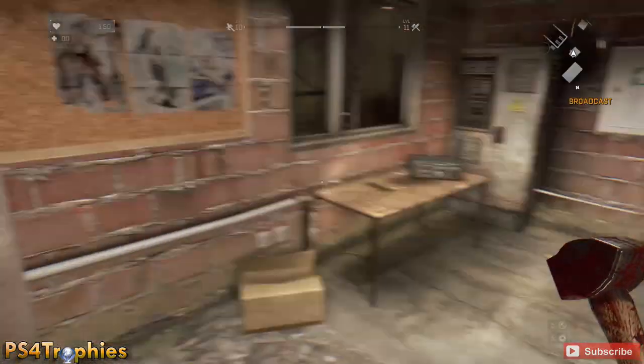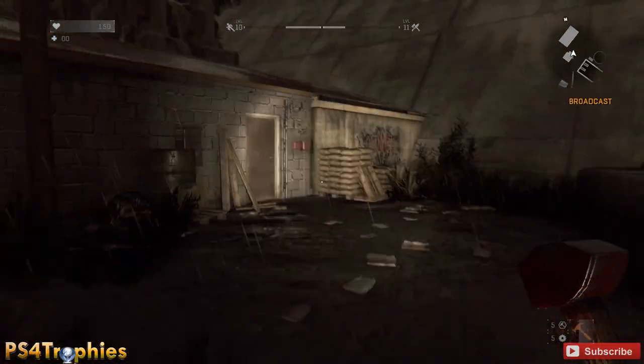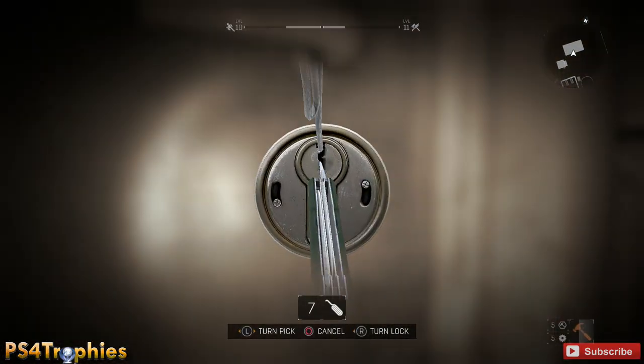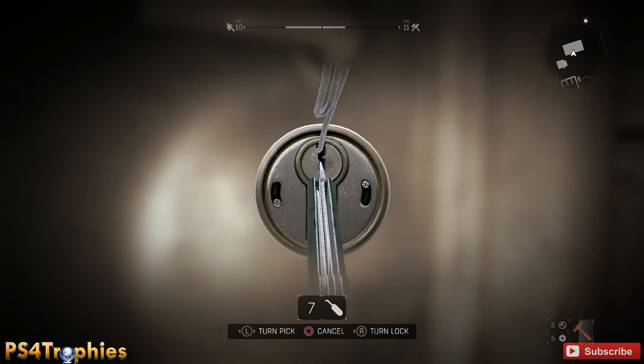Hey guys, this is Brian from PS4 Trophies and I'm going to show you how to do successful lockpicking in Dying Light. Lockpicking is a frustrating experience, but if you do 10 successful lockpicks you will earn the Open Sesame trophy. Expect to break a lot of picks, but here's how you do it.